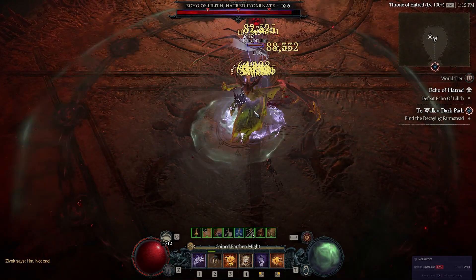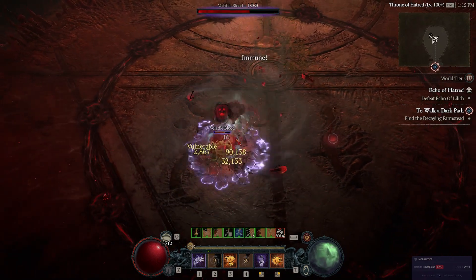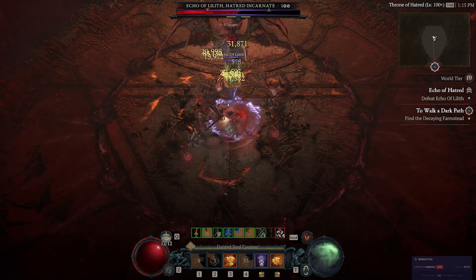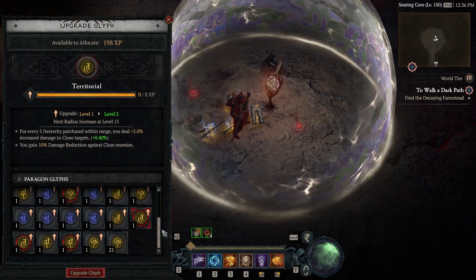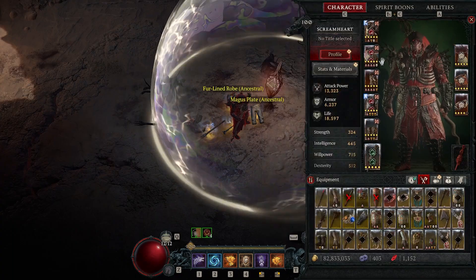Hello guys, this is Poison Claw. This is the very endgame variant of Stormclaw. In order to run this build, you're going to want to have Enderiel's Visage and X-Fall's Ring. But if you're already doing Stormclaw, this will be an easy transition for you. Keep in mind that all the gameplay you're seeing is of a character that doesn't have Enderiel's Visage, has only one level 15 glyph, and most of the glyphs are level 1. I'm also missing some aspects and I haven't replaced certain pieces of gear.